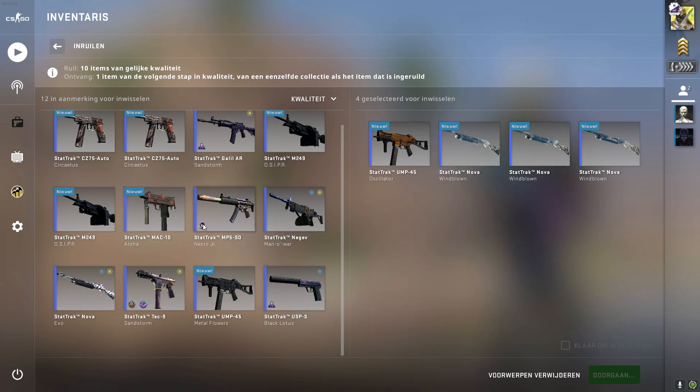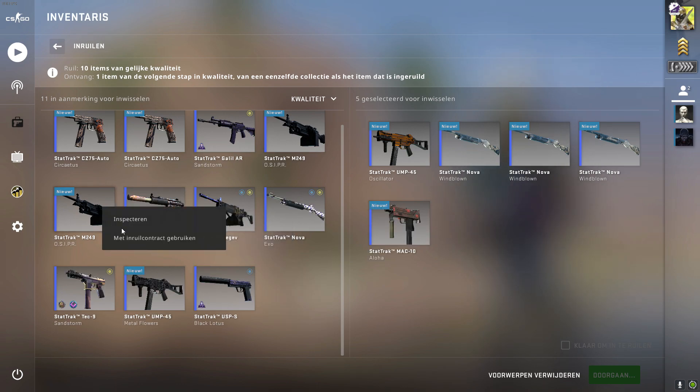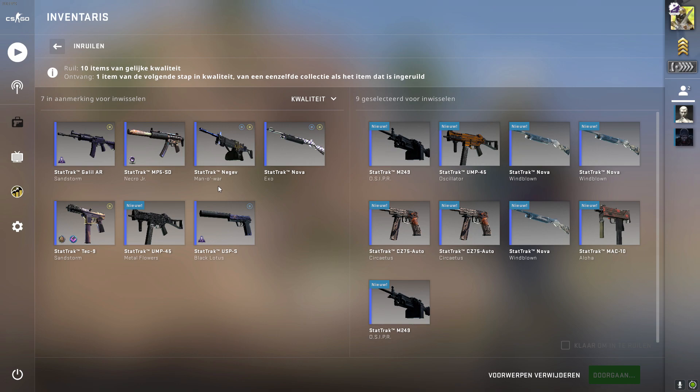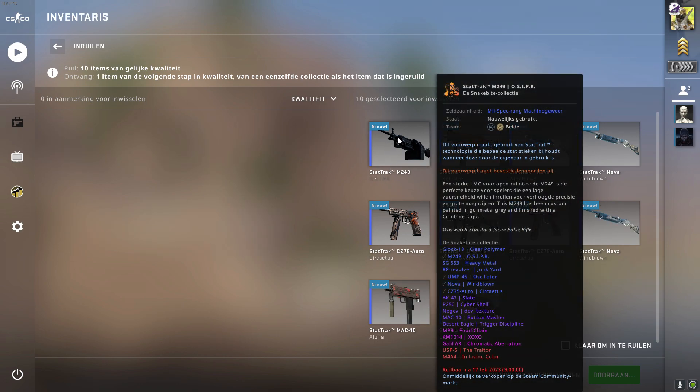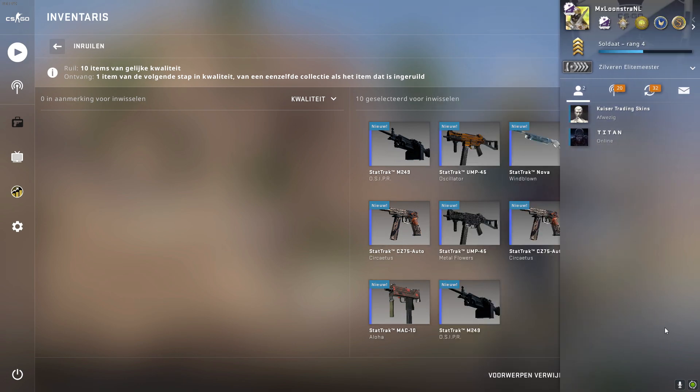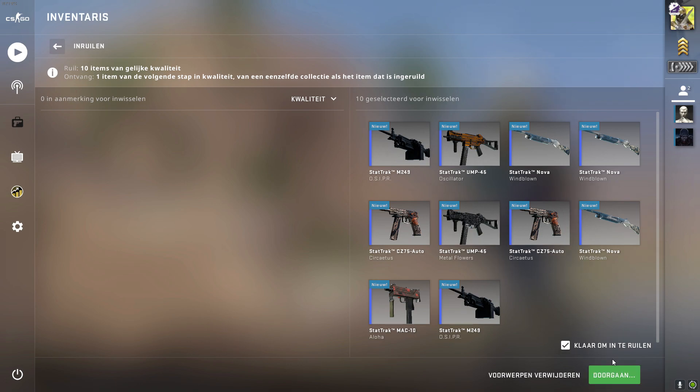Let's make sure I don't use any of my play skins though. All right, there we go — we have the Ocippers and the Windblowns. Circuit is all Snakebite collection, Metal Flowers and the Aloha for good luck. All right, let's get it.